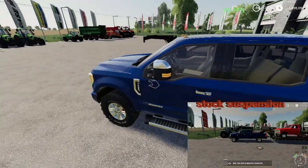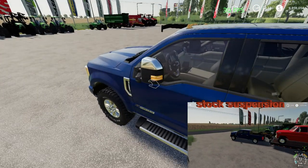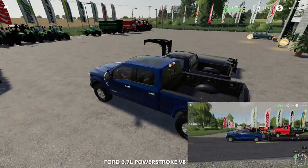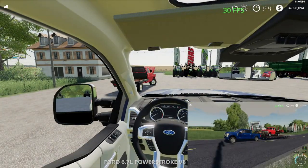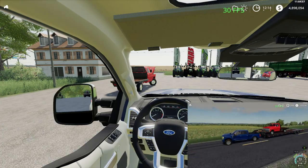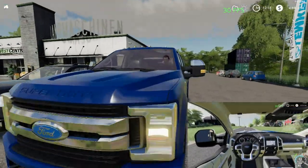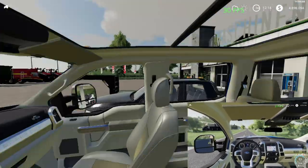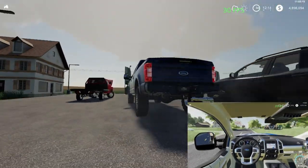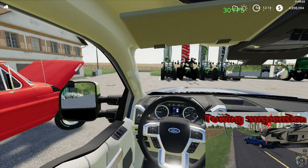Here we have Squad's F-250 — in real life, obviously, now brought to Farming Simulator. We have deploying mirrors when you get in the truck, the step will go up, very nice texturing, overall just a very nice model. I don't have all my mirrors selected — you need to have all your mirrors selected for them to work. I like this panoramic sunroof; I'm thinking about actually getting one for my F-150 in real life. That adjustable hitch is nice and the mirrors do work — slide them out.